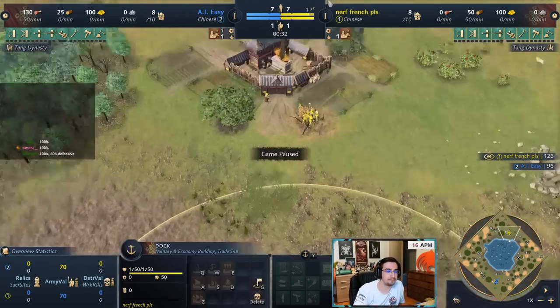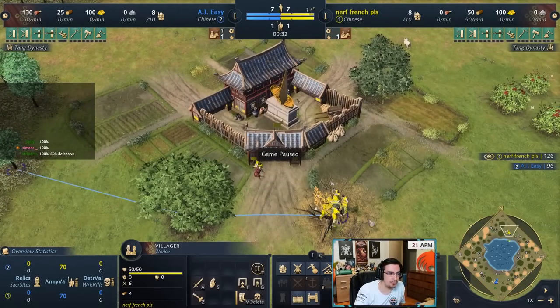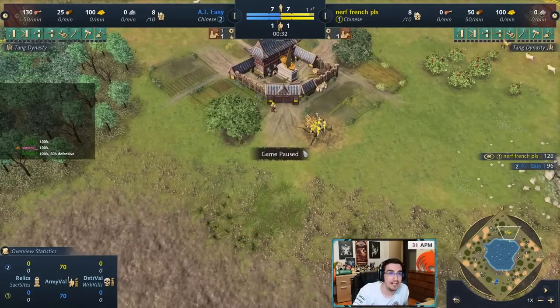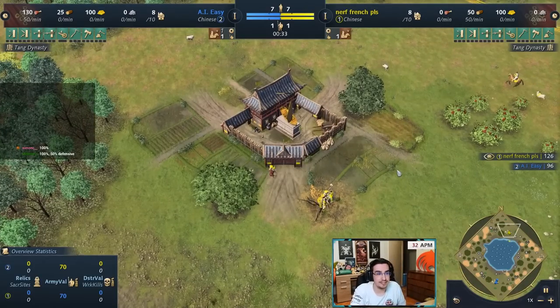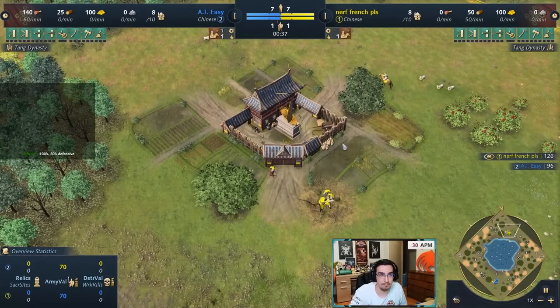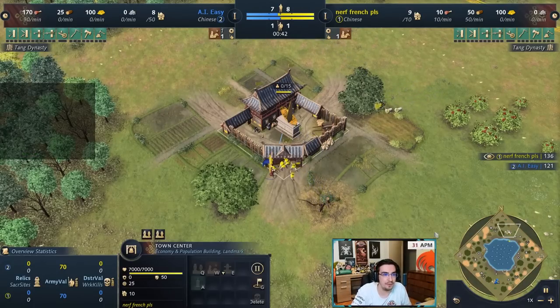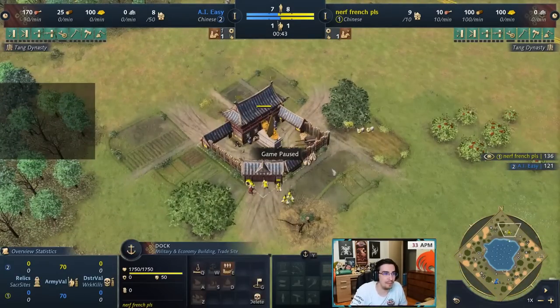Same exact opener. China builds 50% faster for defensive structures and 100% faster for normal structures. So building the dock is a lot quicker — you'll finish the dock before you even have wood to build it with other civs, because your villagers haven't even chopped through the first set of trees yet.